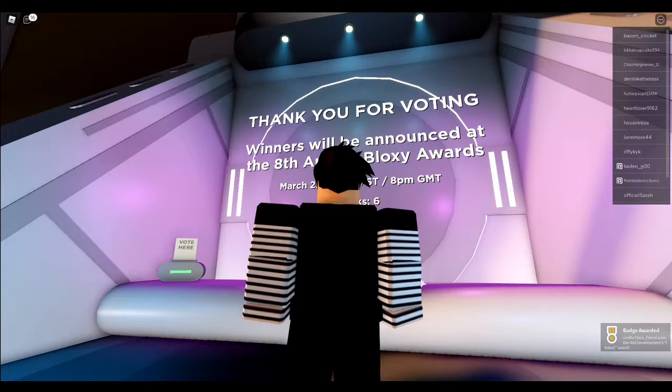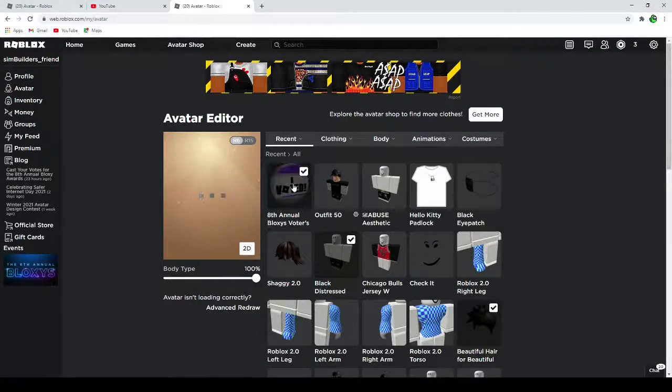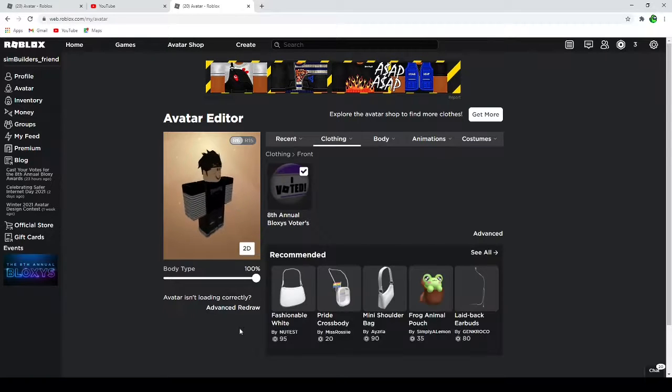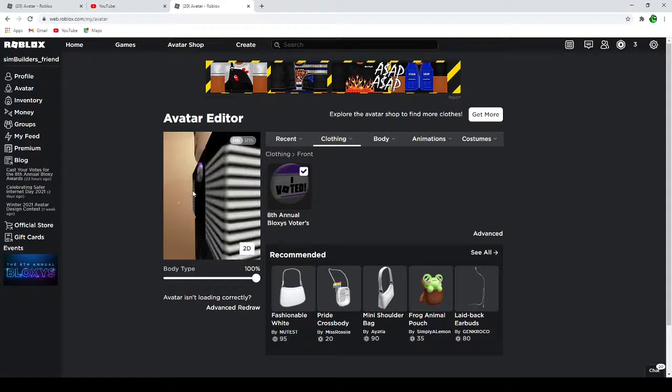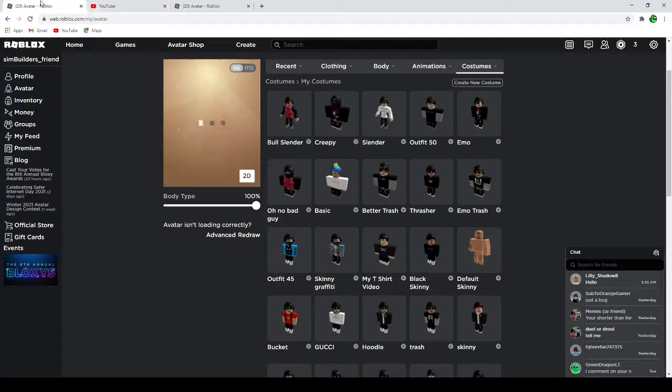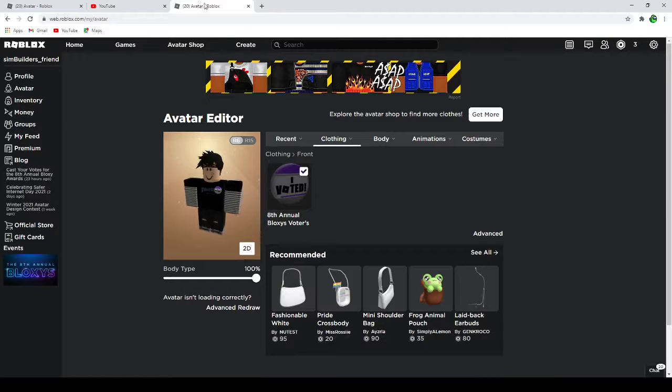Now it should be in your inventory — you can see the pin is here. When you wear it, it'll show up on your character. Here's the pin for the Bloxy Awards thing, and yeah, that's gonna be it for this video. Hope you liked it, and see you in the next one — bye!